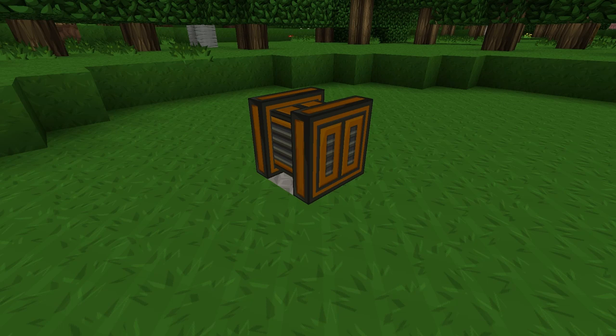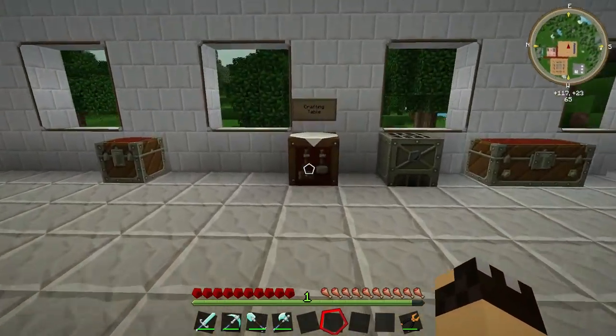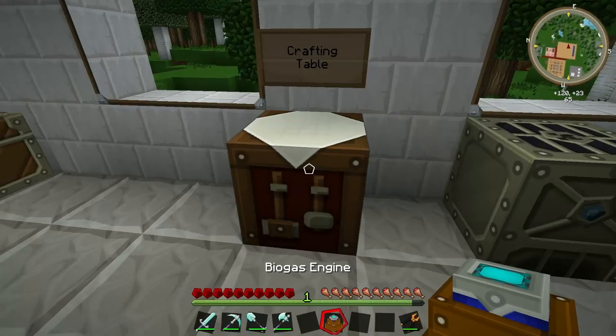Let's hop on into the workshop and get our biogas engine to start with. Let's start by putting together our biogas engine — nothing complicated about this. Three bronze ingots along the top, a glass block in the middle, bronze gears on the bottom corners and a piston at the bottom. And there we have our biogas engine.